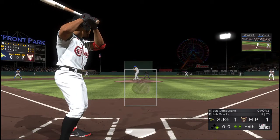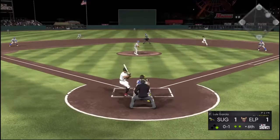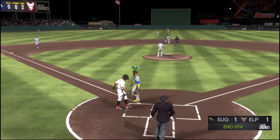Next up is Luis Camposano — it's been an 0-for-2 effort for him to this point. First pitch on the way — pitches a cold strike. The throw — and he is out at second. Caught stealing.